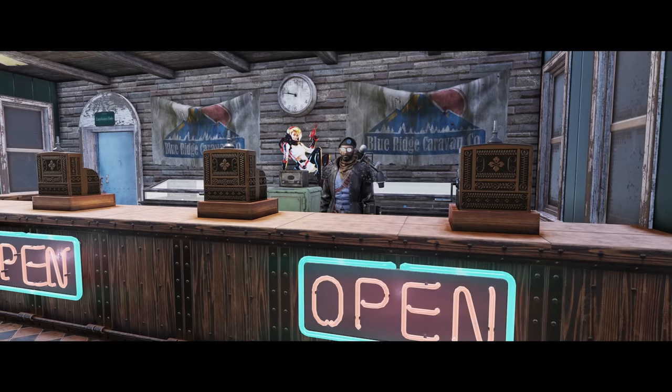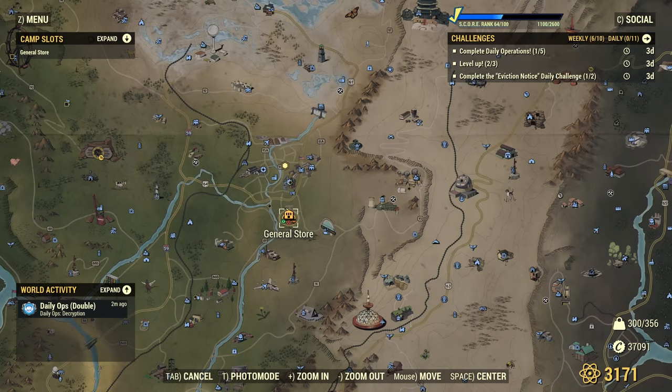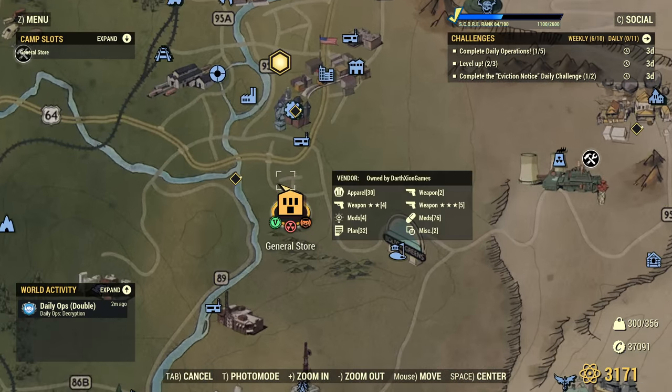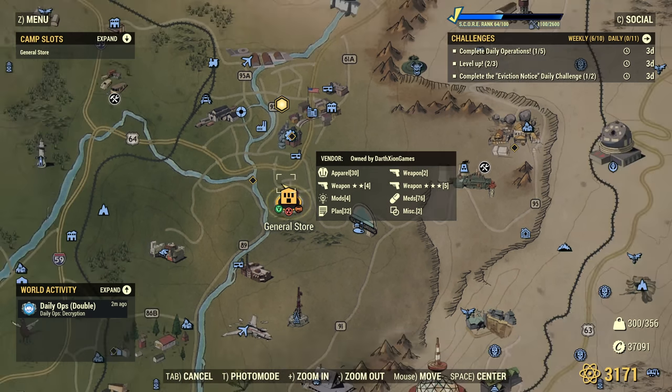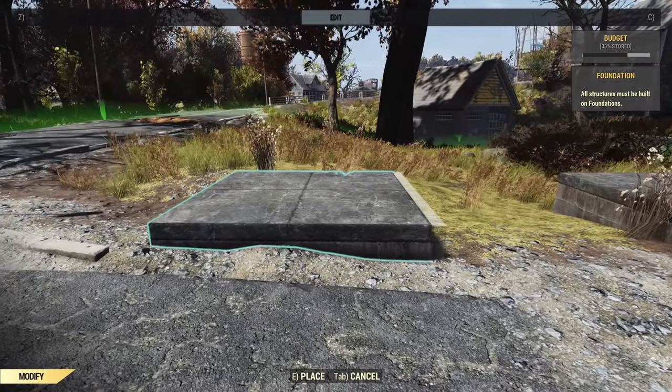Nice little shop build today, a bit of a change of pace — something that had been in my mind for a while. This one required a bit of thinking on where to actually build, as it needed a decent bit of flat ground. We're just south of Morgantown, on the other side of the road. There's Morgantown, Bolton Greens, Greg's Mine Supply, Arktos Pharma, and all the way over here is Vault 76 — so we're in the forest, a fairly popular spot.